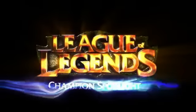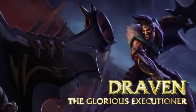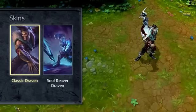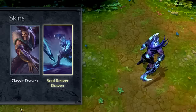Welcome to the League of Legends Champion Spotlight featuring Draven, the Glorious Executioner. Draven is a ranged physical carry built around throwing and catching spinning axes. Through his gameplay, Draven can dish out tons of damage and dominate a game.